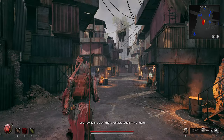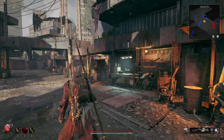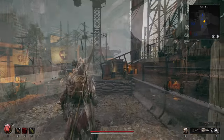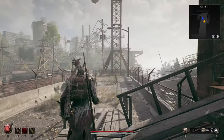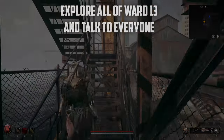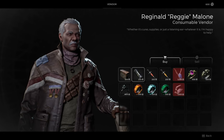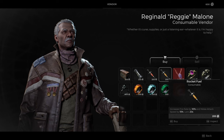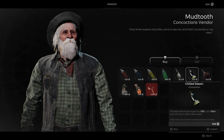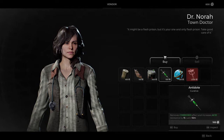Once you've chosen the difficulty and completed the tutorial, your first stop will be Ward 13 — your hub. This is where you'll buy mods for your weapons, upgrade your loadout, and buy consumables and other useful tools. My most useful tip for anyone starting out is to explore the entire ward, including talking to all the NPCs that offer dialogue options. Some NPCs will open up trade options if you exhaust their dialogue, and others will even grant you free items. Not to mention, knowing where everything is located is a huge step in the right direction since Remnant 2 doesn't give you a tour. Outside the ward, you'll meet many different characters, each presenting different choices depending on their role in your story.